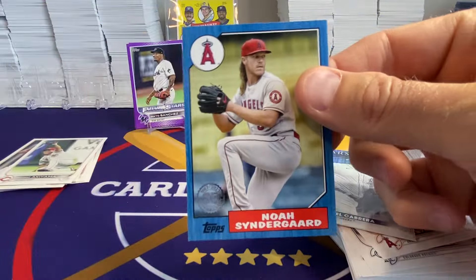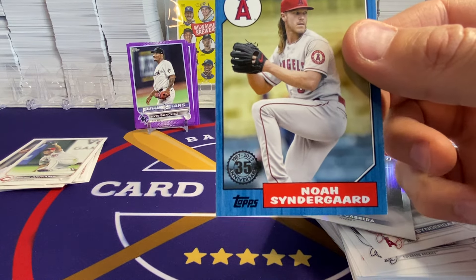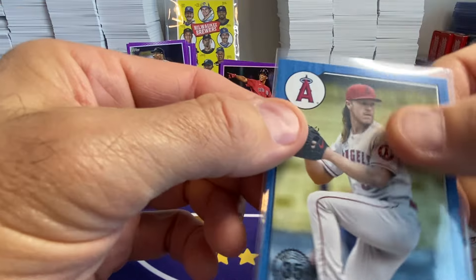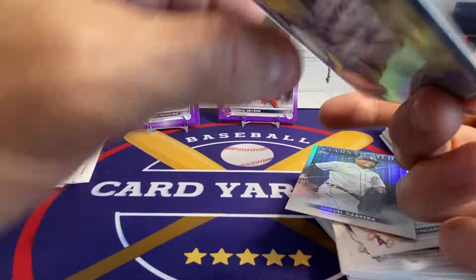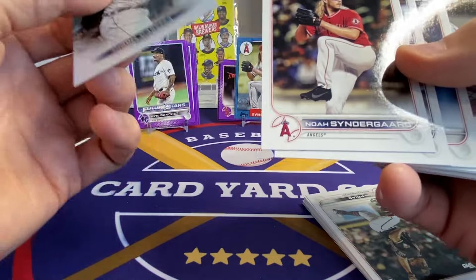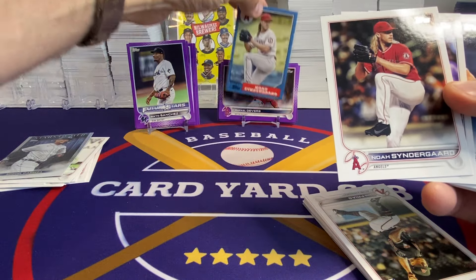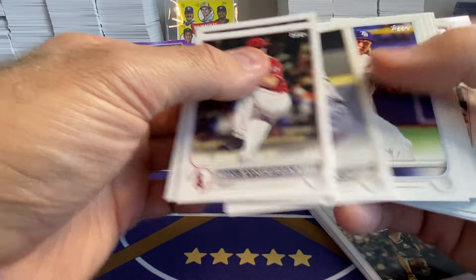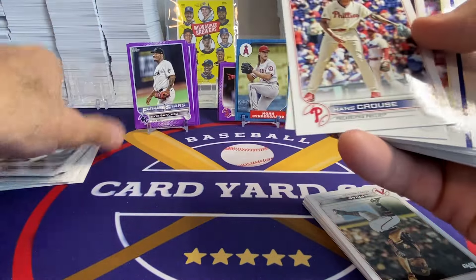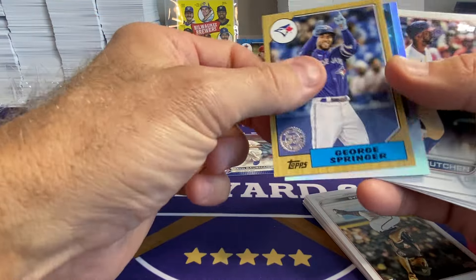It's actually a blue — pretty decent. He doesn't pull any of these 87 blues. This is like the base parallel that's the most common parallel; it's not numbered but it is a blue. It's a sweet card — it's almost the same photo. I guess that's just his pitching pose, which you're going to get. Base. We got a blue. Gaussman. And Springer.